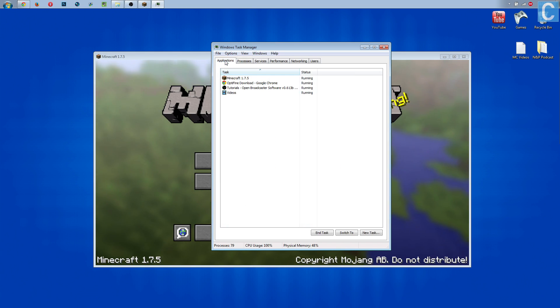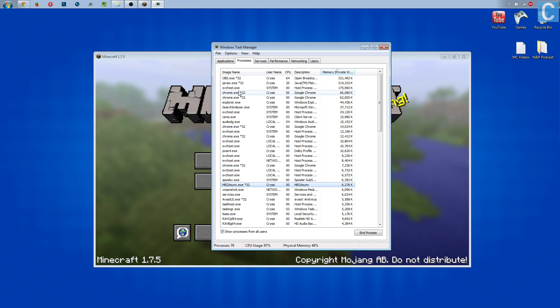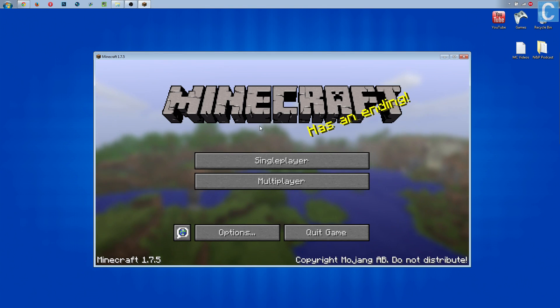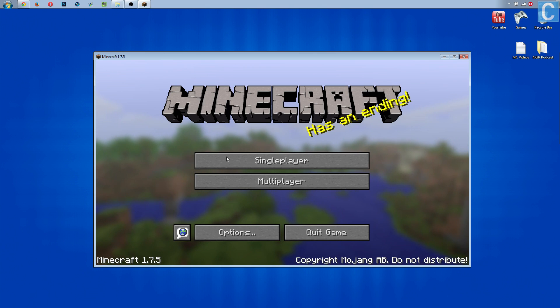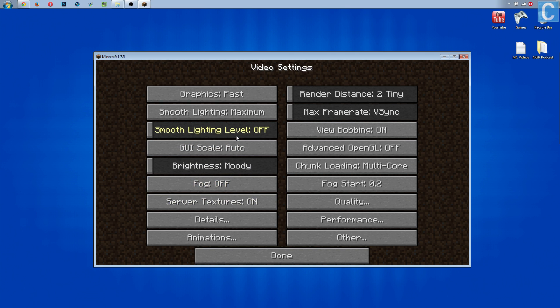Also, when you first open up your task manager, it may look slightly different. We want to click Processes to then see that second JavaW. After you've done that, we can go into Optifine and start maximizing your settings. Go to Options and Video Settings on the main menu — don't even go into game to do this. This is where Optifine has all of its stuff. Everything else stays the same in Minecraft, so we need to go through and optimize these settings.